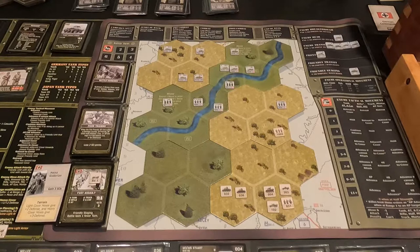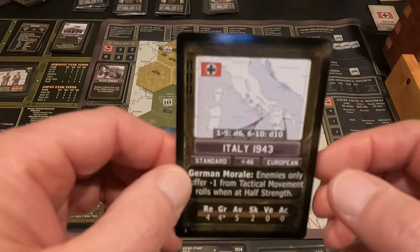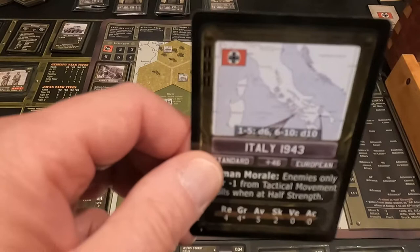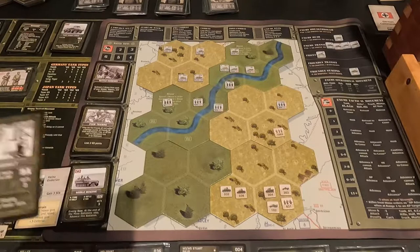Hey everybody, this is Dave coming to you from the gaming cave and we're continuing with the Sherman Leader solitaire game. I'm doing the Italy 1943 campaign. On this roll from the first battle of this first week, I rolled where I use a d6 — I wish I hadn't because I wish they were more aggressive — but I got to be the aggressor on this campaign.